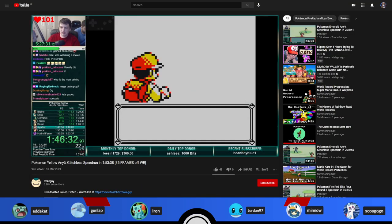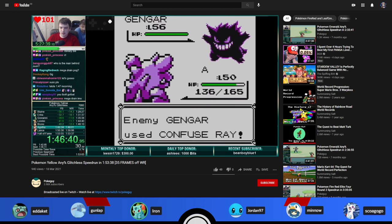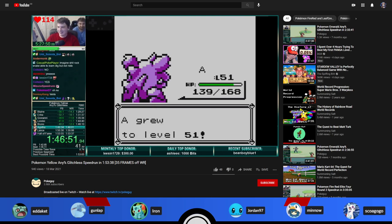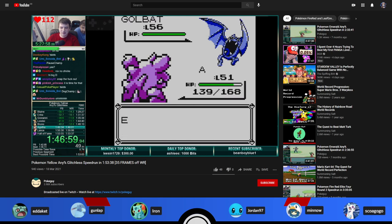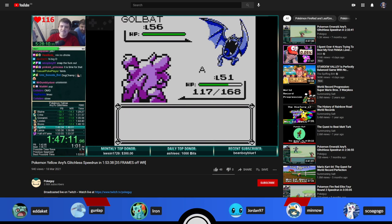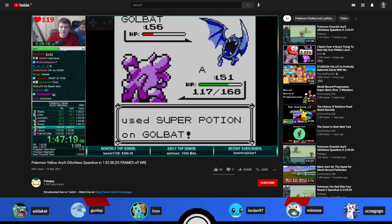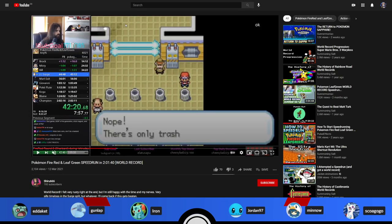We'll lead off with Pokeguy, who recently just missed out on world record by 35 frames — a very very close, exciting finish. This run he had Vaporeon strats, which is when you lose the first rival battle and the rival has a slightly different team; the Champion becomes a bit scarier with a Ninetales that has Quick Attack. He got trolled a little at Agatha — missed a Blizzard and got confused — but had a really solid Elite Four. Unfortunately just a little too short.